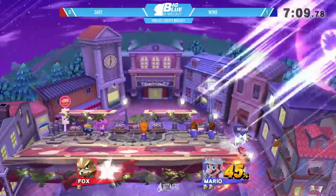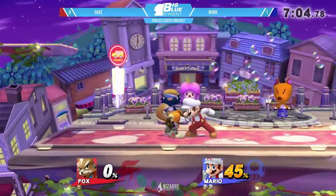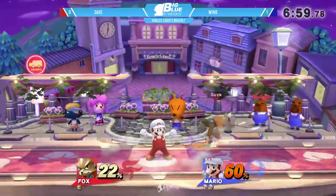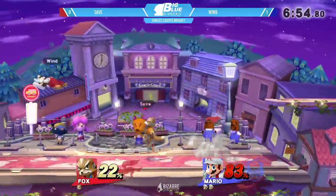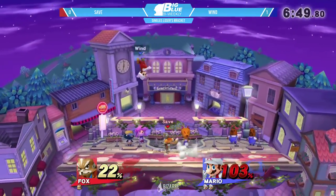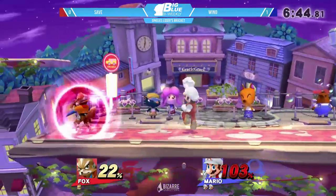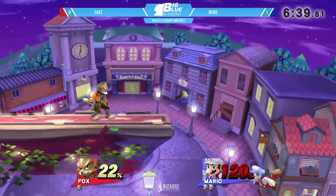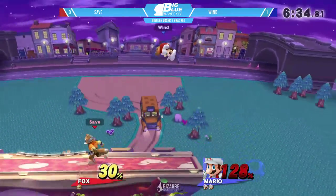Oh, that's gonna be it. At that edge position considering how light Fox is and the percentage he was at, yeah, that's gonna kill Fox. He goes for the forward air, which is very unsafe, but Save not punishing it — still surprising. Just one stray back air could probably take him off stage. Commentator's curse — oh, he almost got it right there. But that frame three neutral air coming in to save Mario's life.